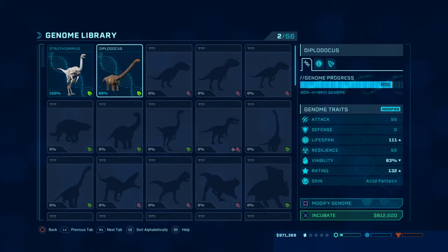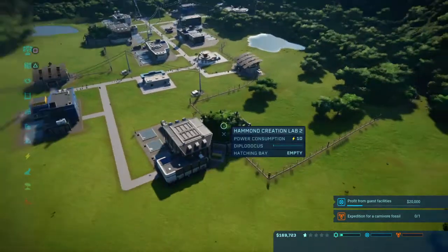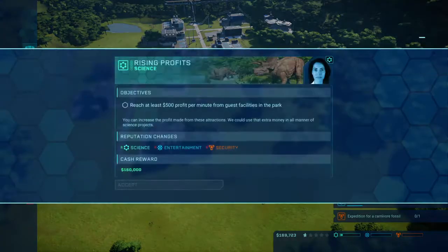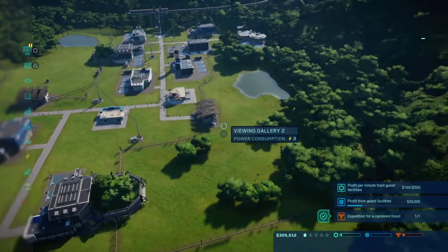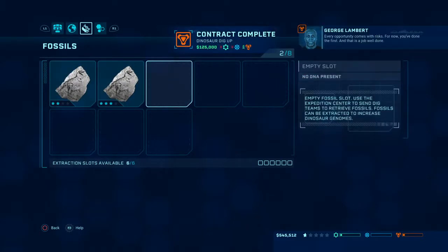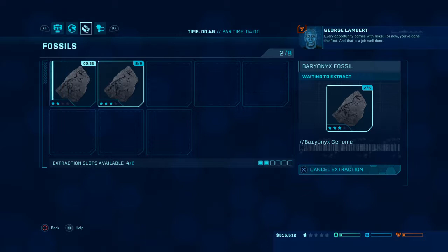Since we got at least enough money to breed the one Diplodocus, let's get on a roll. There we go. Oh shoot — I just realized there's a new contract available. Every opportunity comes with risks, but you've done the first — that is a job well done.